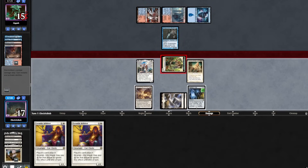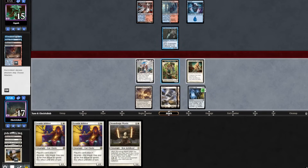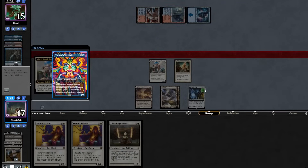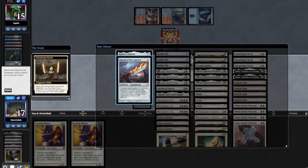Go to combat, attack in for 2 and pass back. Nothing from the opponent. We tick up our Vial — Stoneforge is huge. Go to combat, attack in for 2. They do trade, so we'll flip our Ajani. Tishana's Tidebinder — fun card. But we will Vial in our Stoneforge Mystic, picking up Sword of Fire and Ice, and resolving a Leonin Arbiter.